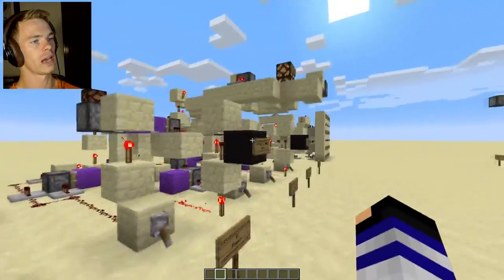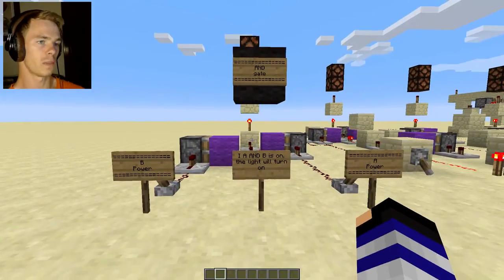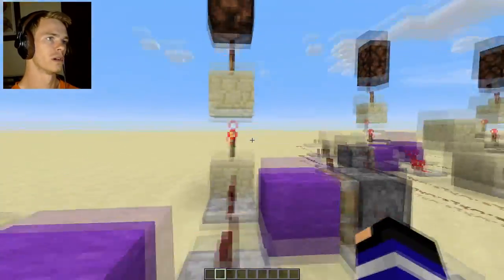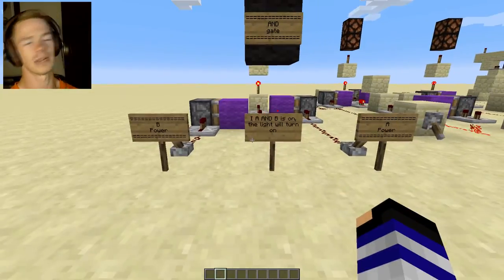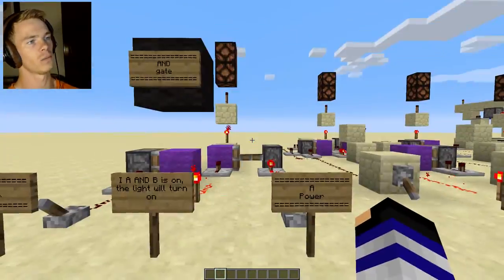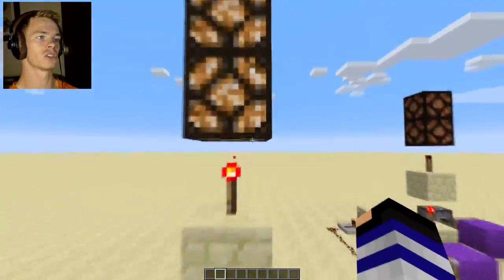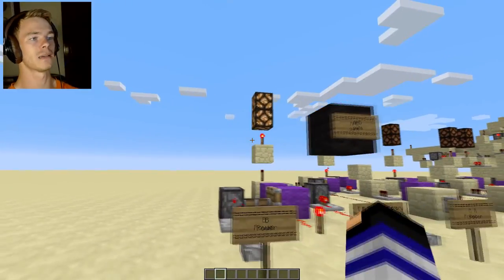AND gate, XOR, OR gate — I think I made one of those up because I needed a name for it. Basically what this is, it's figuring out if two currents go through, then the light should turn on. And this is actually extremely simple to make because I made it in A and B power. But if you have one on, it won't turn on, or if you have the other one on, it won't turn on. But if you do have both of them on, it does turn on. This is very simple.